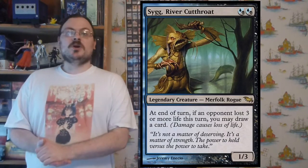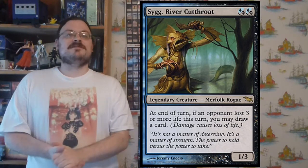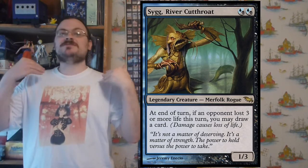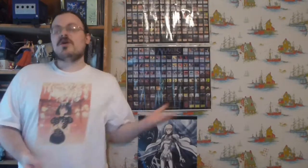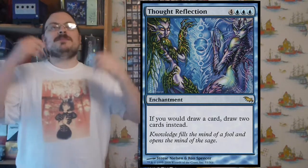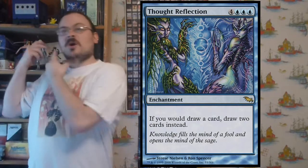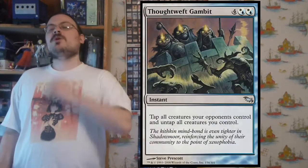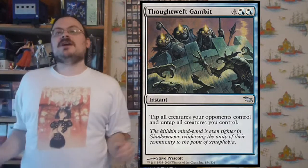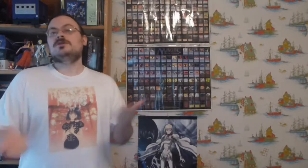Sygg, River Cutthroat is a reflected version of Sygg. At the end of a turn, if an opponent lost three or more life, you may draw a card. Every turn an opponent lost life — even if it wasn't caused by you in a multiplayer game — you draw a card. Thought Reflection: whenever you would draw a card, instead you draw two cards. You just doubled your card draw — great in a deck with no maximum hand size. Thoughtweft Gambit: tap all creatures an opponent controls, untap all creatures you control. Tap out everything else, untap all your stuff — get ready for protection and prevent any attack against you.